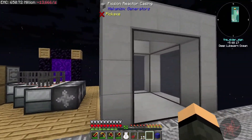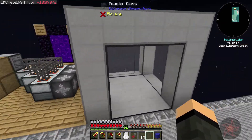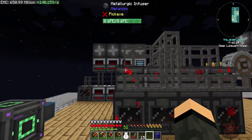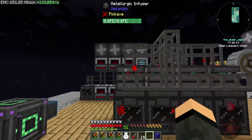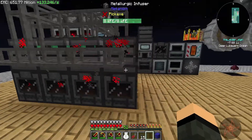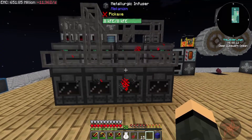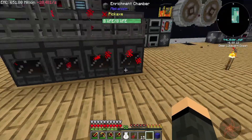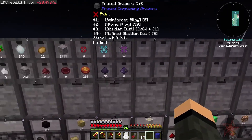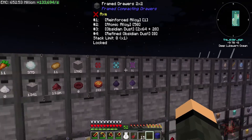Over here I started working on a Mekanism Fission Reactor. These machines here are all producing different alloys: Advanced Alloy, Reinforced, and then Atomic. And this setup here is just making Refined Obsidian Dust, then enriching it. We're up to 50 Atomic Alloys right now, so not doing too bad.